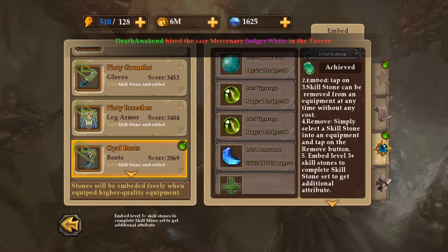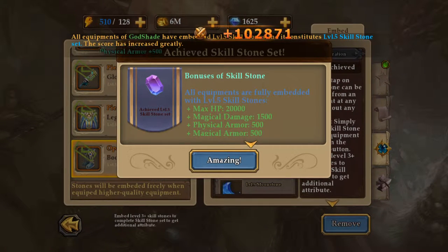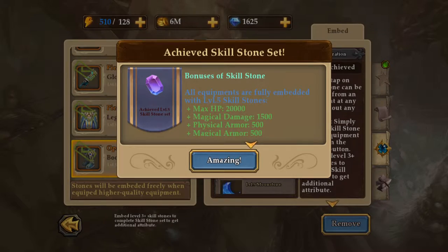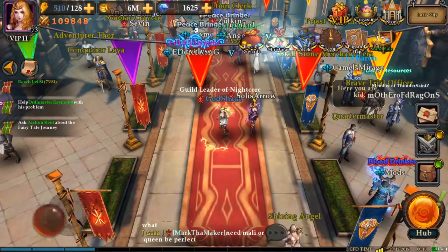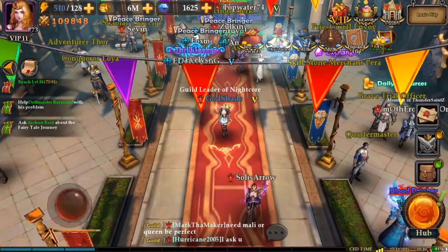It seriously felt like freaking forever to get this, so I am quite happy. See, and there we go — all equipments are fully embedded with level 5 skill stones. My god, that took forever, but I am extremely happy, woo! Look at my power now, that is quite a big difference.